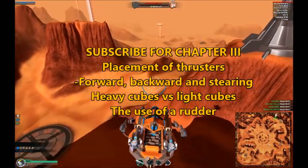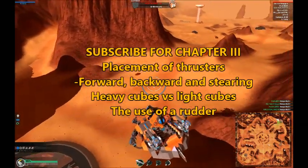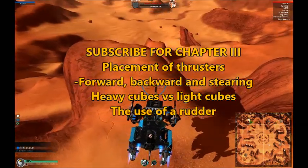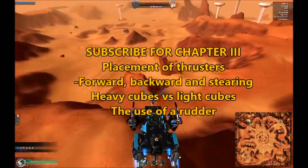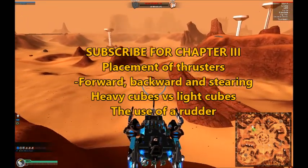In the next part, I will finally get around to talking about thrusters, the use of a rudder, and also about why constructing with light cubes is almost always preferable over constructing with heavy cubes. Feel free to subscribe if you don't want to miss out on the next chapter.